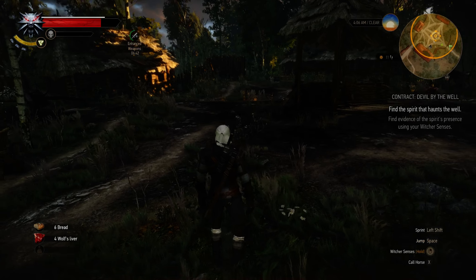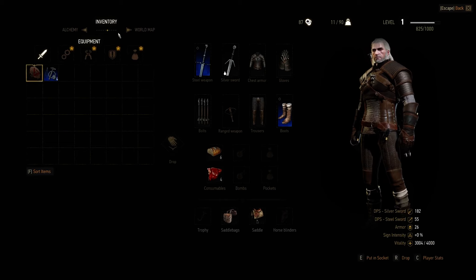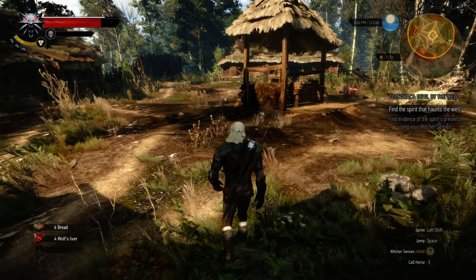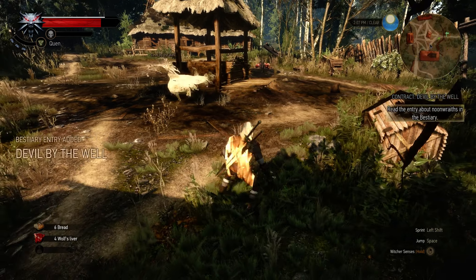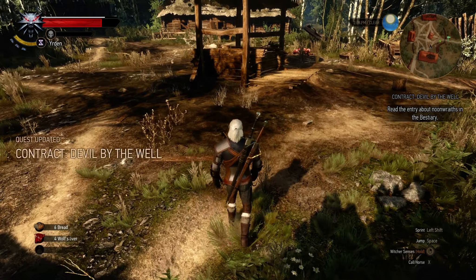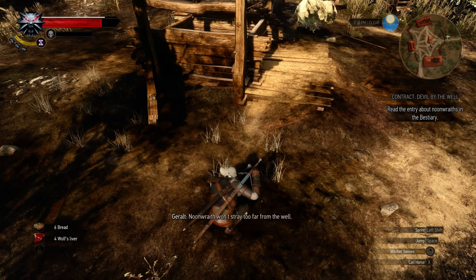Right now what we're going to do is meditate and hopefully be within the time period we need to take on this beast. There she is — a moonwraith. Wonder what it's doing here. Strange, she's not attacking. A moonwraith won't stray too far from the well.